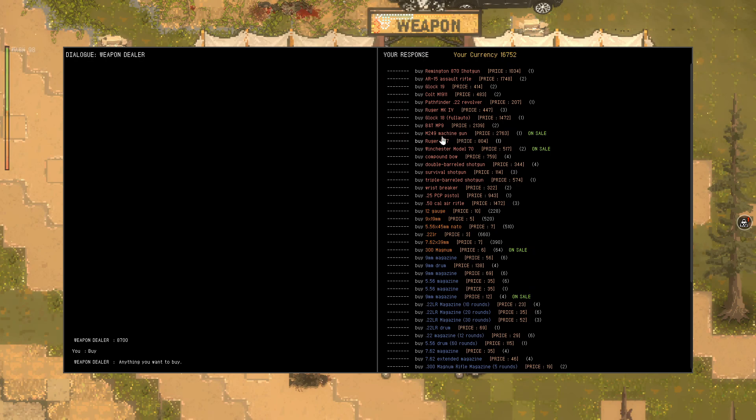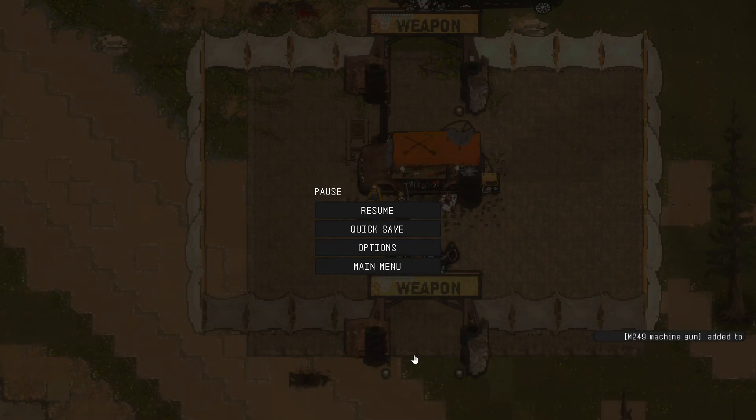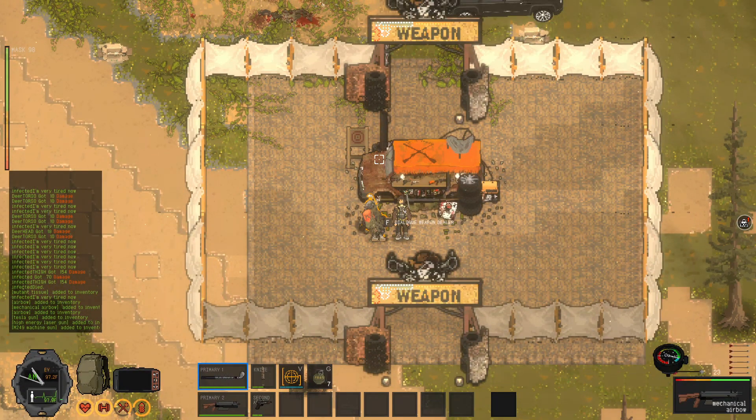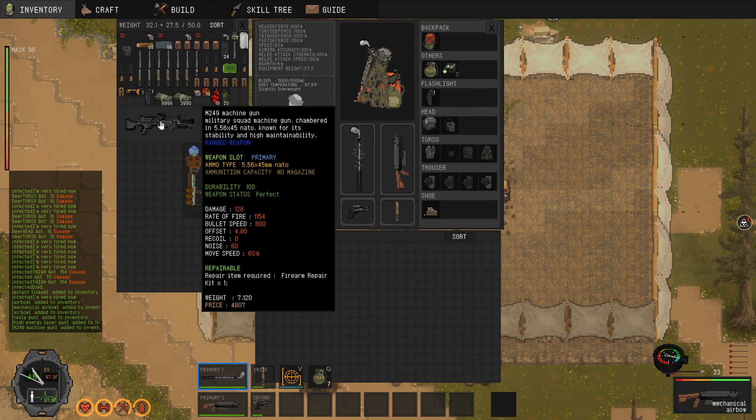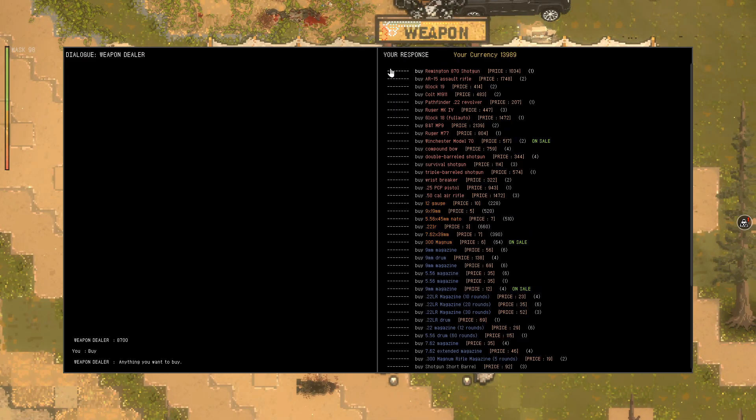It might be more than 50% off. You can buy items - I can show you. This is 4800, very good item. Generally, I don't recommend you farm too much, because money is kind of free in the game, and if you sell just 10 mechanical airbows, that's probably enough to get your gun collection started and finished. Maybe you'll need to do three trips with 10 mechanical airbows, and that'll be enough for the entire game.